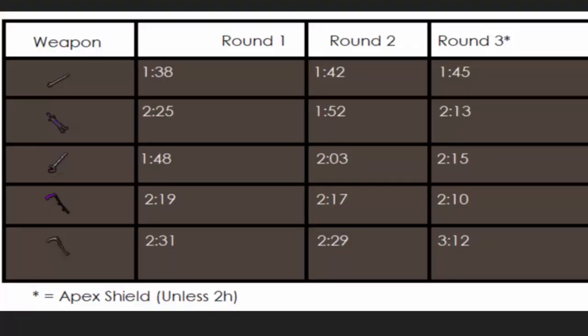I've made a nice little graphic with all of the information. We started off with the Rapier at times 138, 142, 145. We have the Juggernaut at 225, 152, 213. We have the Grazi Rapier at 148, 203, 215. We have the Zerosian Scythe at 219, 217, 210. And then we have the Scythe of Vitter at 231, 229, and one really slow one where we just couldn't hit anything — 312. So the fastest time out of all of them was the normal Rapier at 138, and the slowest overall was the Scythe of Vitter.